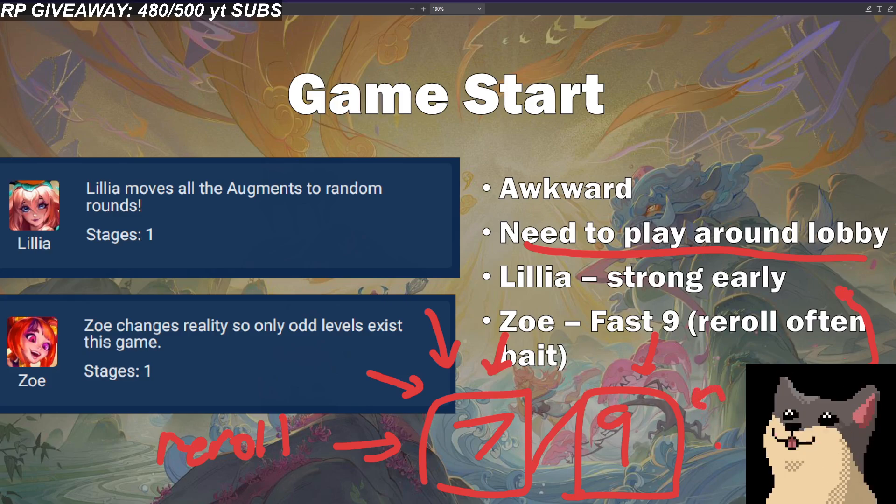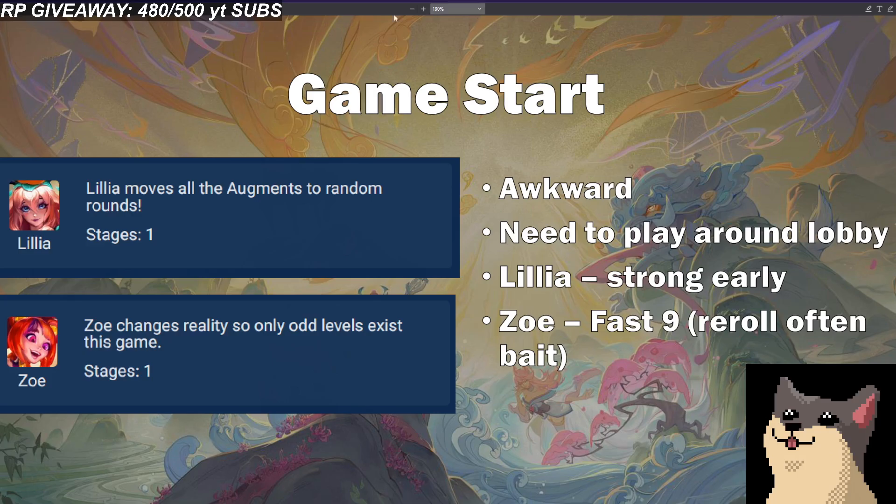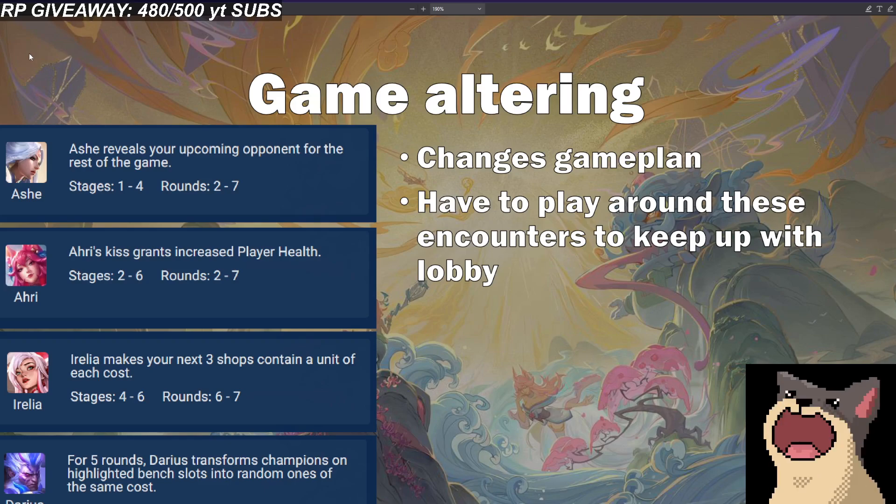That's why you really have to play around the lobby. Typically you want a fast nine because a lot of people greed towards level 9, getting legendaries and capping their board high. You might end up stuck with a Tristana 2-star or Yone 2-star thinking you'll reroll, then run into a situation where everybody has upgraded legendary units. You're trying to get to level 9 as soon as possible with 50 gold, rolling down on level 9 to create a capped 4-cost board. When fast nining, it also helps to be strong early. For example, if you have a Story Weaver opener, commit to seven Story Weaver, play towards Irelia, and go straight to nine — you'll have a strong opener and preserve a lot of HP. Those are all the big encounters.